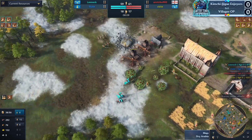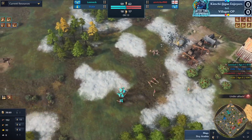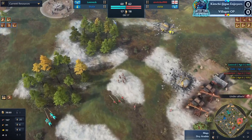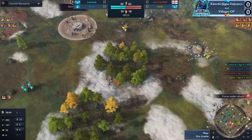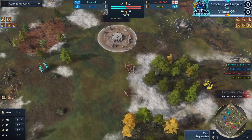Two knights coming in — a vill kill! Beautiful micro right there. The way he managed to pull that villager to the front, got the movement speed bonus, and with wheelbarrow just managed to keep that villager alive. It's the little things that matter because that extra bit of gold might be one unit he can squeeze out that wins the fight. Really nice job by Victo keeping his villagers alive.